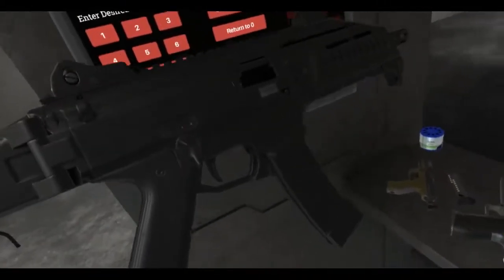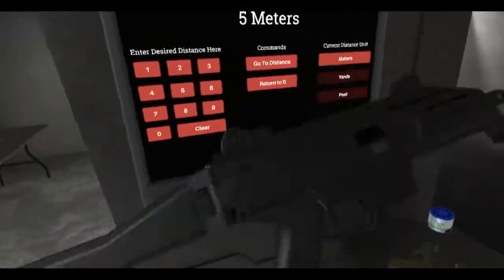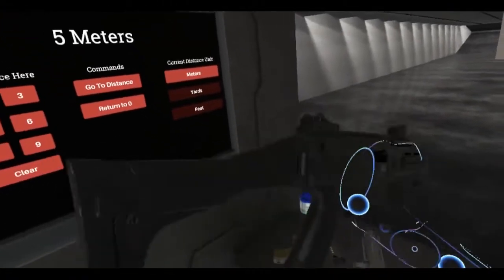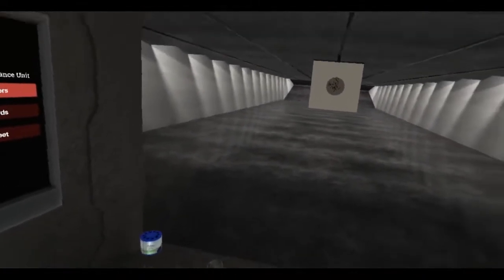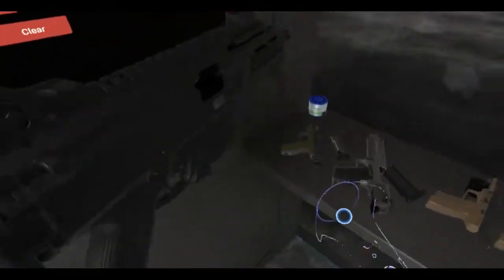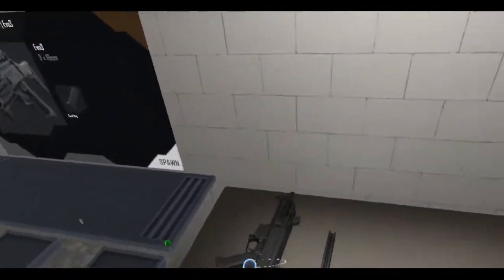There are all sorts of rails and you can put on a foregrip, lasers, flashlights, and scopes. It has a foldable stock — well, you can't fold it yet, but that'll come later I guess. Love doing that. Alright, so that's the Scorpion EVO — it's by CZ, right?